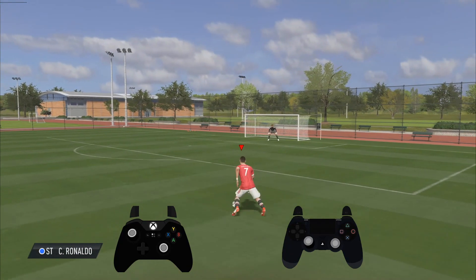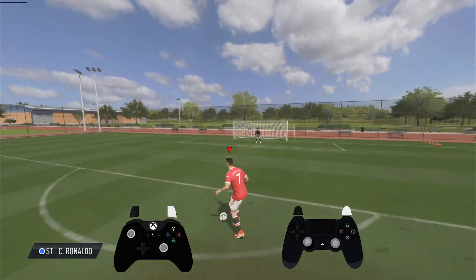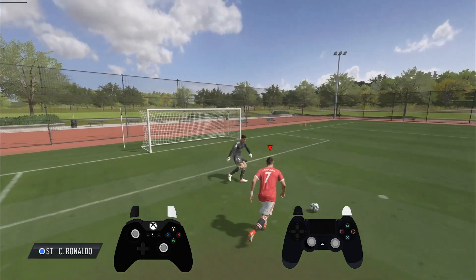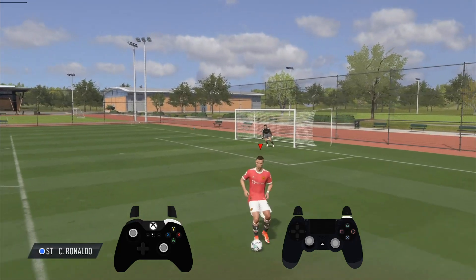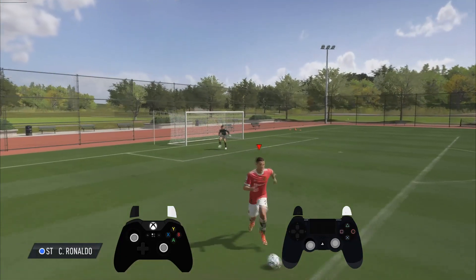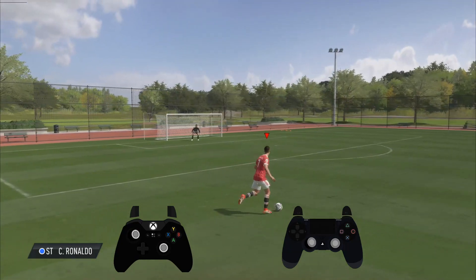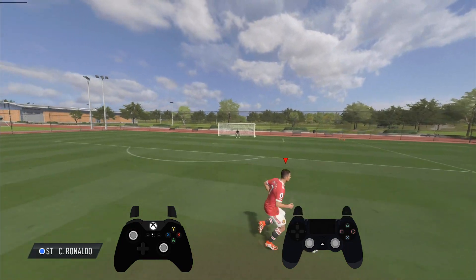My best advice is dribble around normally, even use the agile dribbling button, and then use the explosive sprint button to exit. See how quickly it exits — run normally then use the sprint button to exit. Use agile dribbling if you're coming towards someone inside the box and then use the explosive sprint, but the ball and the player have to be facing one direction. You want to be moving forward or in one direction — push the ball forward and then use explosive sprint.